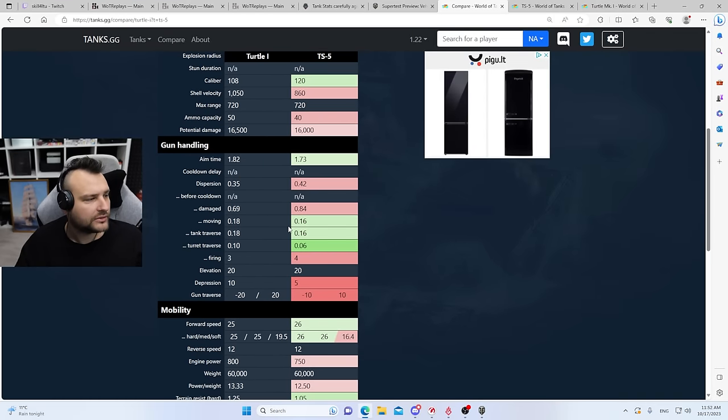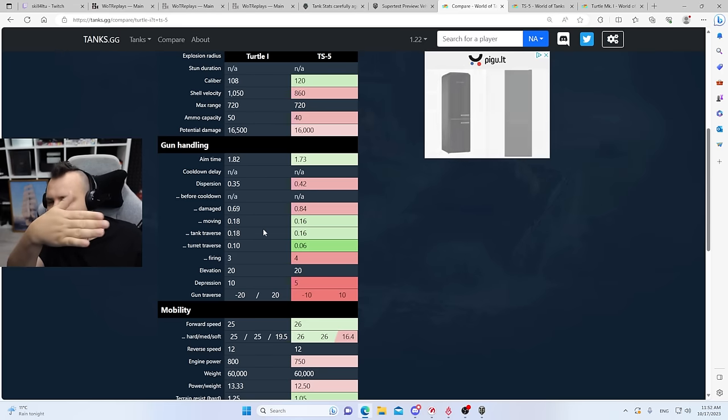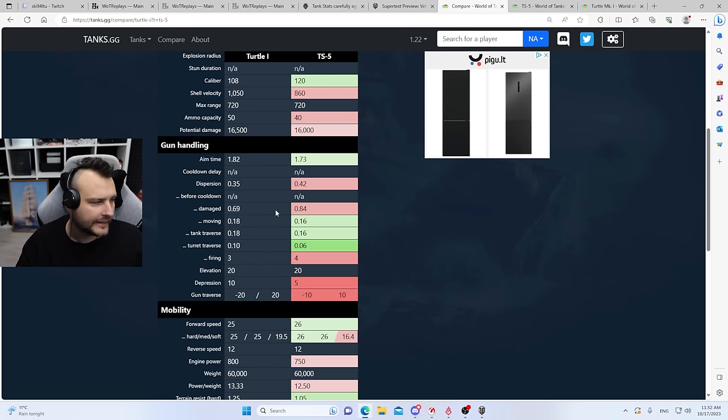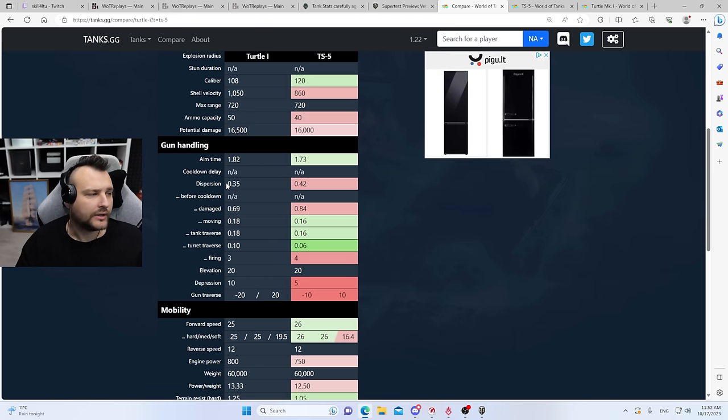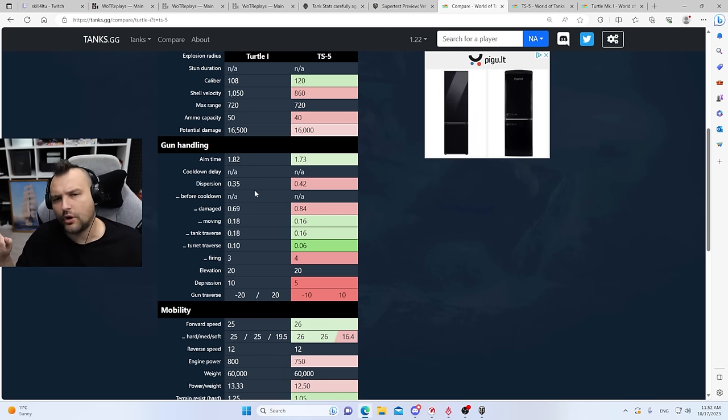With the Turtle you have minus 10 gun depression, and obviously that makes your armor look significantly better. Until the enemy loads gold - whenever an enemy loads gold, hashtag they were lucky; you are just slapping it into the mantlet or trying to shoot elsewhere. So TS5 is just better armor wise - that is just how it goes. It is a stronger tank. But whenever you are playing hull-down, the Turtle will perform better. Speaking about DPM, it is pretty much the same - Turtle has a slight edge of about 100 DPM.